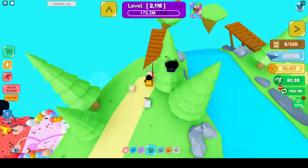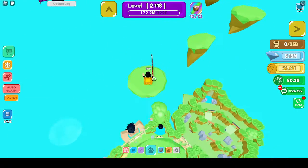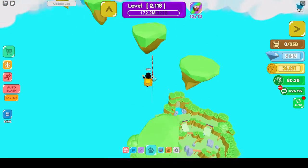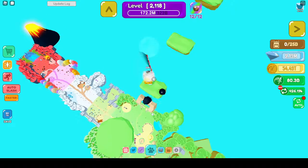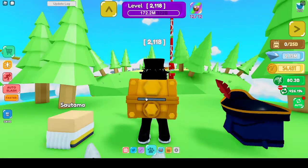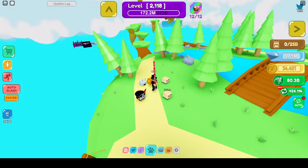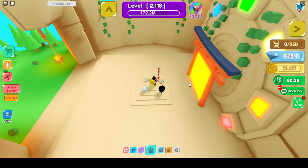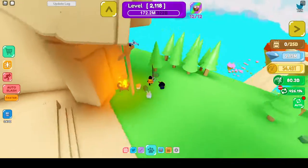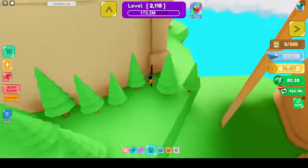Then over here you'll have to do all the zombie up until there. I'm going to cut the video until I get up there. Alright guys, so when you get up here, you're going to collect the egg, but don't go through the portal — that's one thing I'm going to recommend. That's going to be your tenth egg, and right behind it will be the frozen egg.